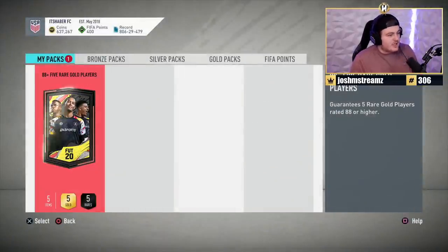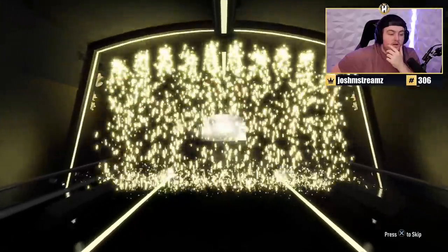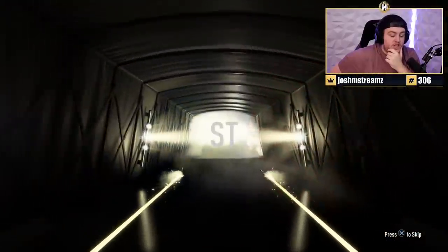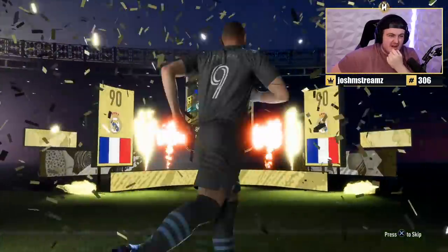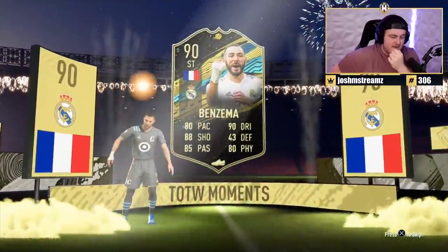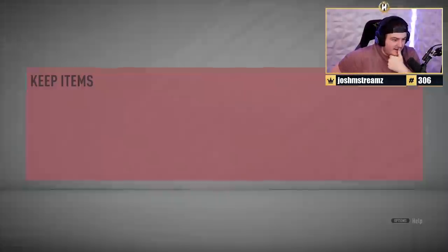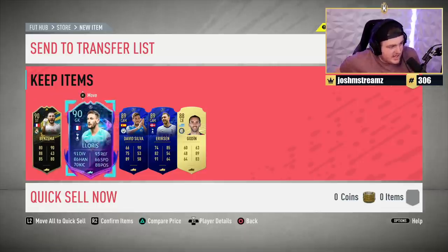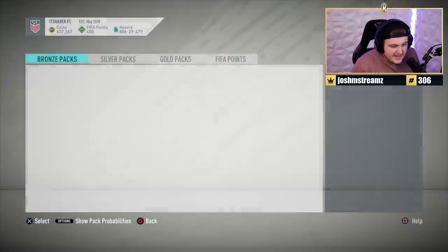Now the 88-plus 5 rare gold cards. We're getting an in-form — French striker — and it's Benzema. Only 90 rated, which could make this a bad pack. And sure enough, we got a stinker: Benzema, Lurie, Thiago Silva, Eriksen, and Godin. Sadly, a terrible pack.